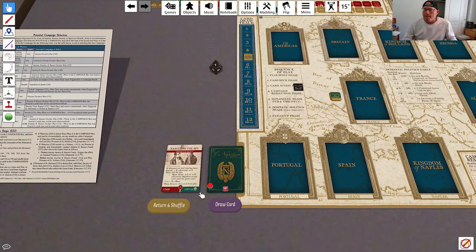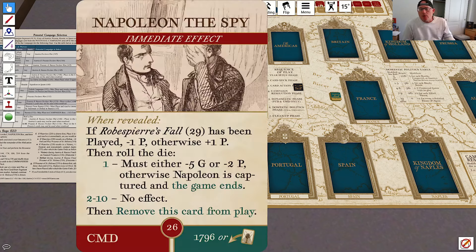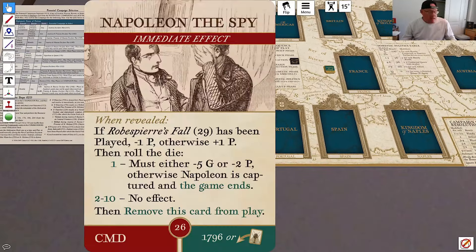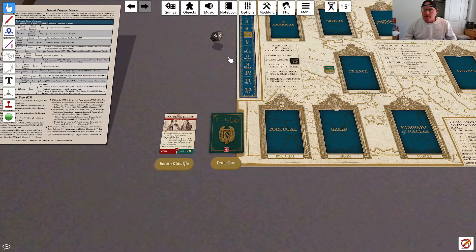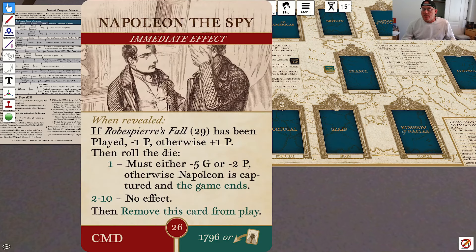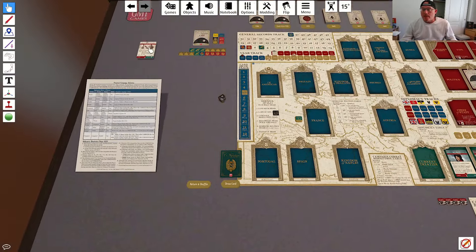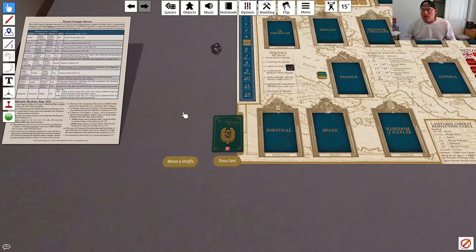We advance the card draw marker and get Napoleon the Spy. If Robespierre's Fall has been played, minus 1P; otherwise plus 1P. So we gain plus 1P. Now we roll a die — on a 1 we'd be captured and the game ends, probably spending Napoleon's Luck at that point. We got a 5, so there's no effect, and we remove the card from play.